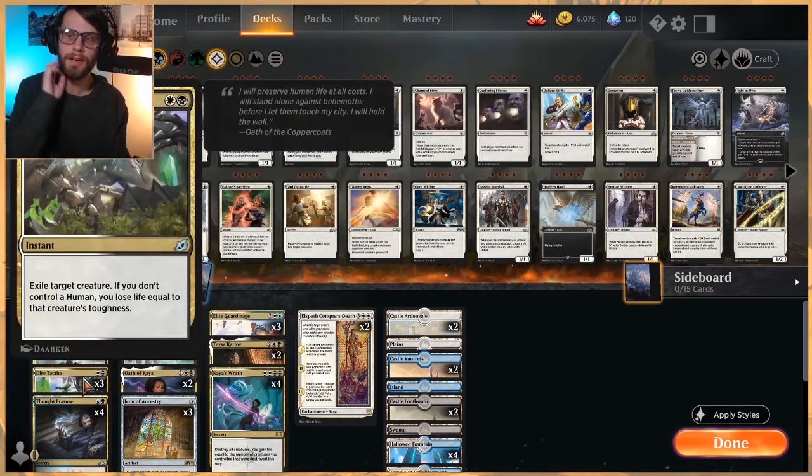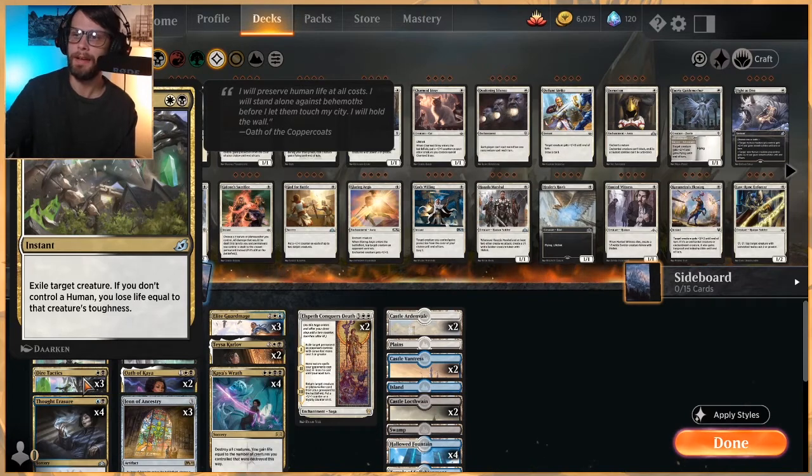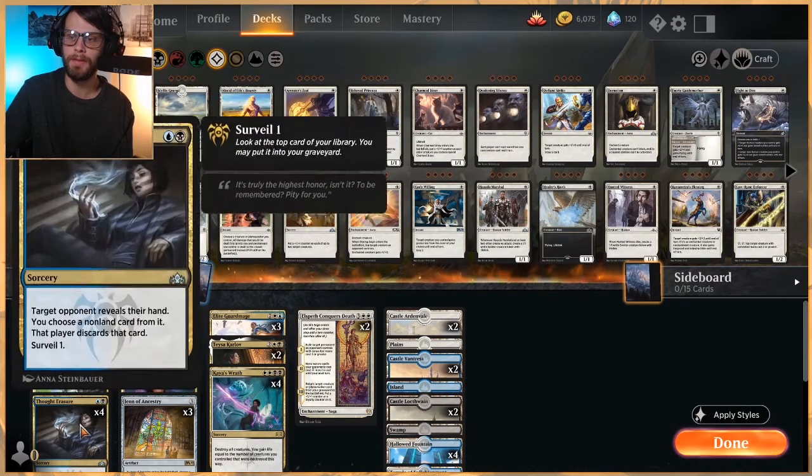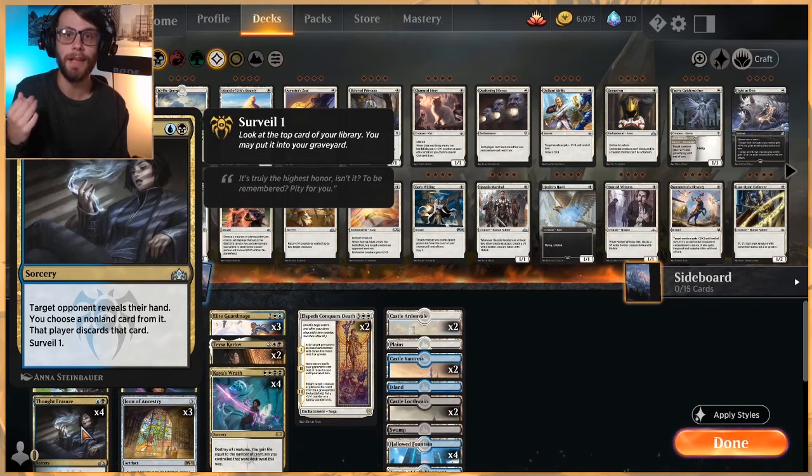Looking at some control pieces: Dire Tactics is not a stretch for this deck at all. We're obviously going to have a high capacity of humans on the field, so this is just 2-mana exile a creature at instant speed, which is very good. Very happy to see three of those in here. Thought Erasure as a 4-of — this is the first inkling that this isn't just your standard aggro list. Thought Erasure has no place in a pure aggro list. However, when you've got Hero of Precinct 1, you get a 1/1 creature, pull a card from their hand, and fix the top of your deck — all of a sudden for 2 mana you're getting a lot of value.